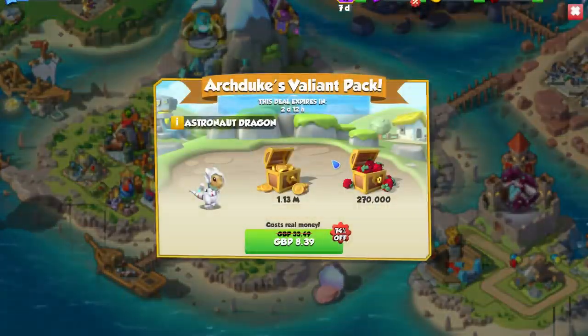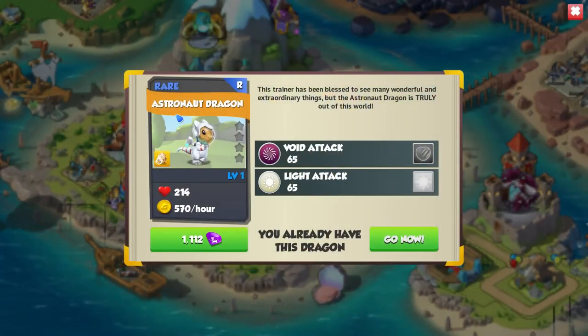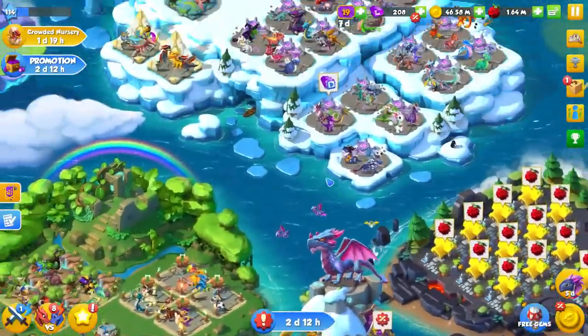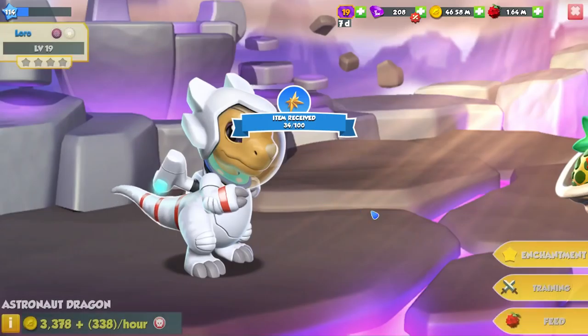On top of that, there's currently a bundle in-game for the astronaut dragon. This was a Dragon of the Week at one point and has one of the coolest animations when you tap him in his habitat. He doesn't have amazing stats — he's a void and light dragon — so if you buy this bundle you're buying him for your collection, not your team. It's eight pounds forty for me, and you get some gold and food along with the dragon.